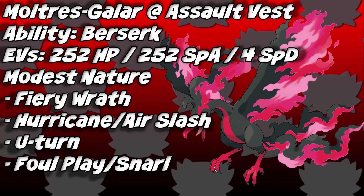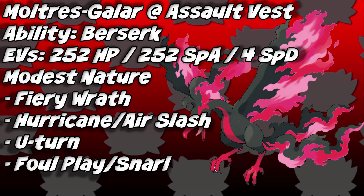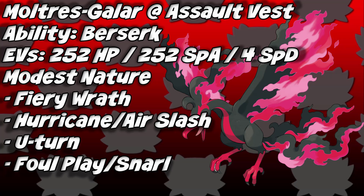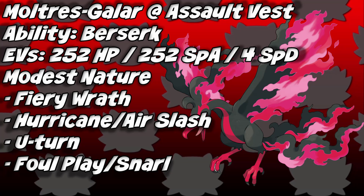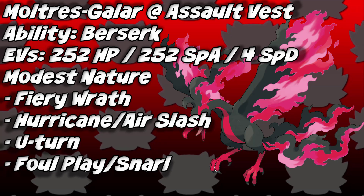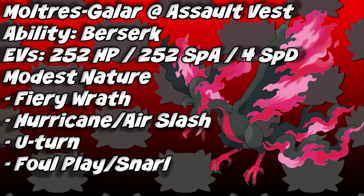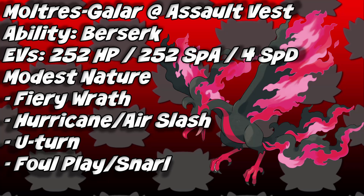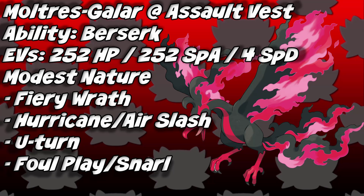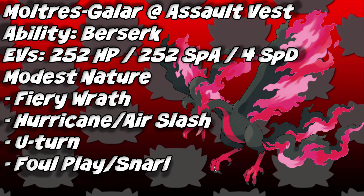Another way to run this set is a bulkier approach using an Assault Vest, which gives a 50% boost to Special Defense but locks you into attacking moves only. The EV spread changes to 252 HP, 252 Special Attack, and 4 Special Defense, with a Modest nature to lower physical Attack and raise Special Attack. This makes Moltres a slower, bulkier special attacker that can tank special hits remarkably well.